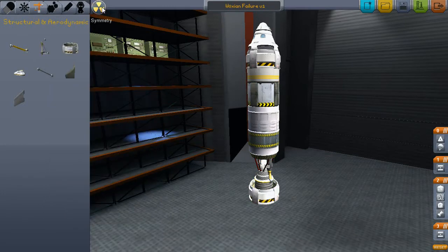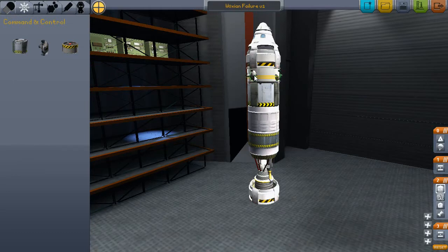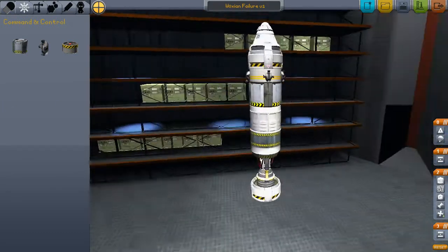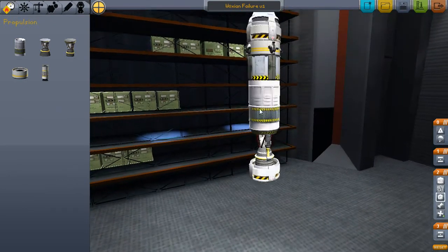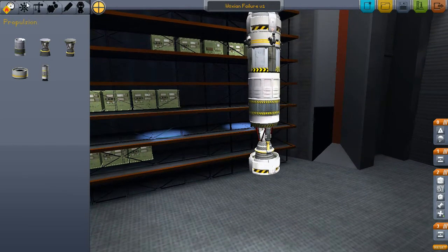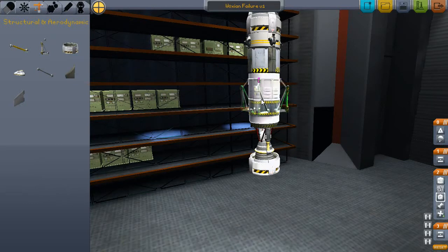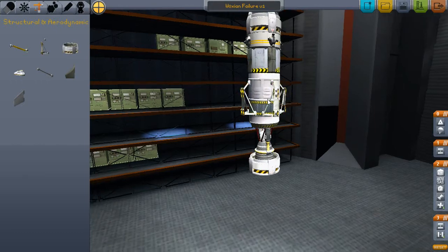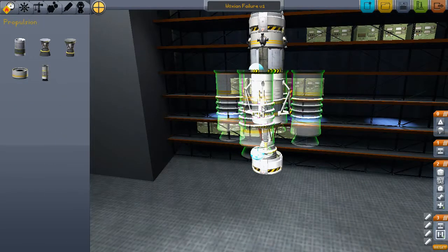Put that on there, put this thing in symmetry mode — which is very interesting and works well. As you can see it'll put some of these symmetrically on there for me. So we've got four of those guys. I haven't used them yet but I'm sure they'll be useful at some point. We've got the service module, which is a big old thing. There's another type of decoupler — this one is stuck to the outside — so I'm thinking that for my final push into orbit I want that to be another stage.